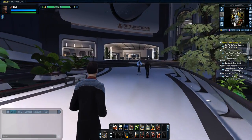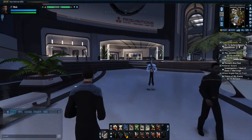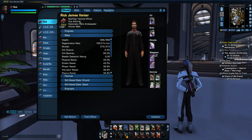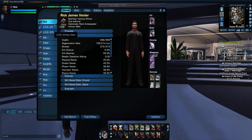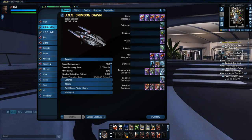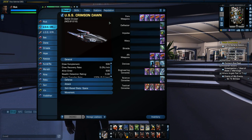Just so everybody knows, I may have introduced this character before or not. This is my main character, Rick James Veneer, captain of the USS Tempest, his main ship in roleplaying. Right now he's on Crimson Dawn, an Avenger-class starship. I got some fleet stuff in here.